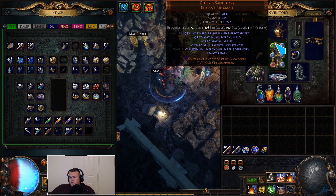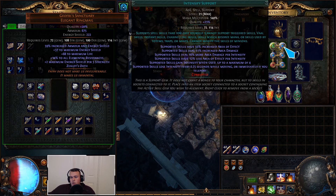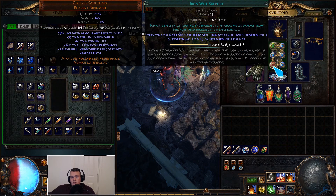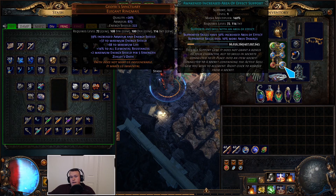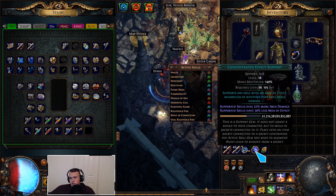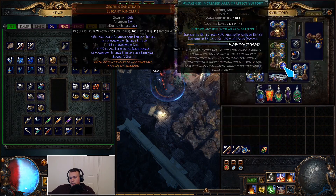For gem slots: the main Cremation setup uses Cremation, Intensify for more AoE, Unleash for mapping, Efficacy, Iron Will — this is the most important one, it applies the strength bonus to melee to spells and gets us that ~500% increased damage — and Awakened Increased AoE. I use the last two for mapping. When doing single target, I swap in Controlled Destruction and Concentrated Effect.